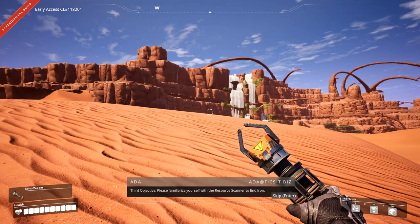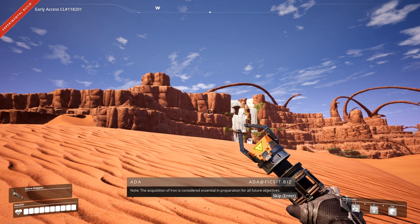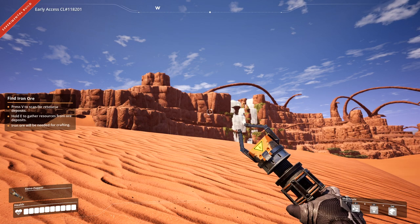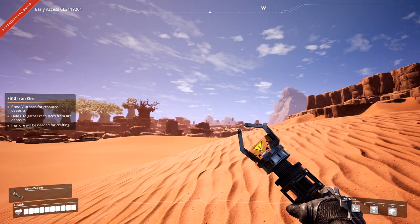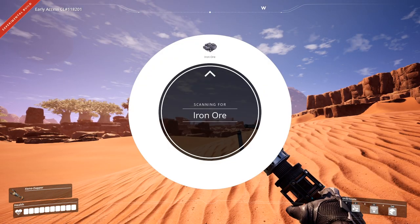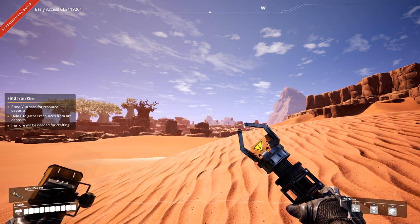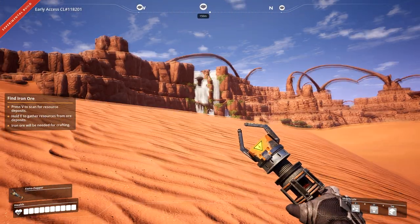Third objective: please familiarize yourself with the resource scanner to find iron. The acquisition of iron is considered essential in preparation for all future objectives. If you look down on the right, you'll see your various little shortcuts — F is your destroy, V is your scan, and Tab is your inventory. So if you hold down V, it lets you choose what you can scan. The only thing we know how to scan for right now is iron. There's iron that way, that way, that way.